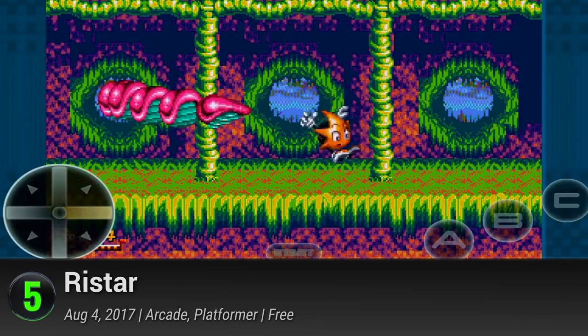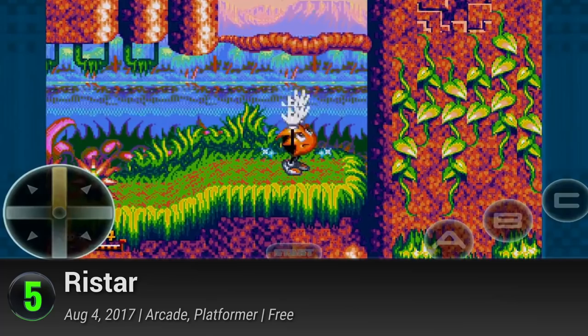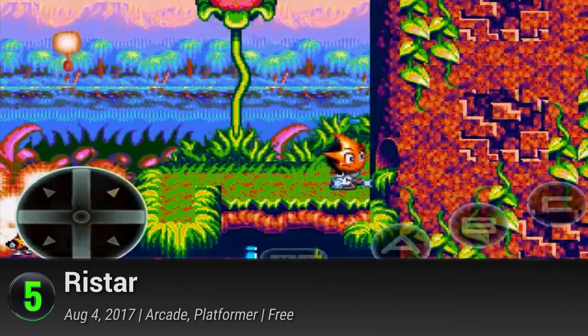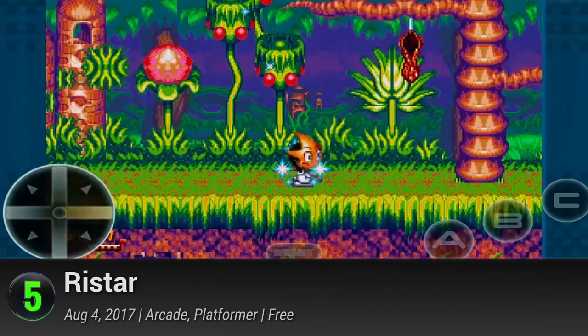Number 5: Ristar. Sonic's little brother makes an explosive entrance to the mobile sphere. Released as a part of Sega's rather disappointing retro revolution, Ristar is a welcome surprise, giving players some semblance of hope for the coming ports. While it was created by the loving hands of the Sonic team, it takes a different approach in its platforming style.